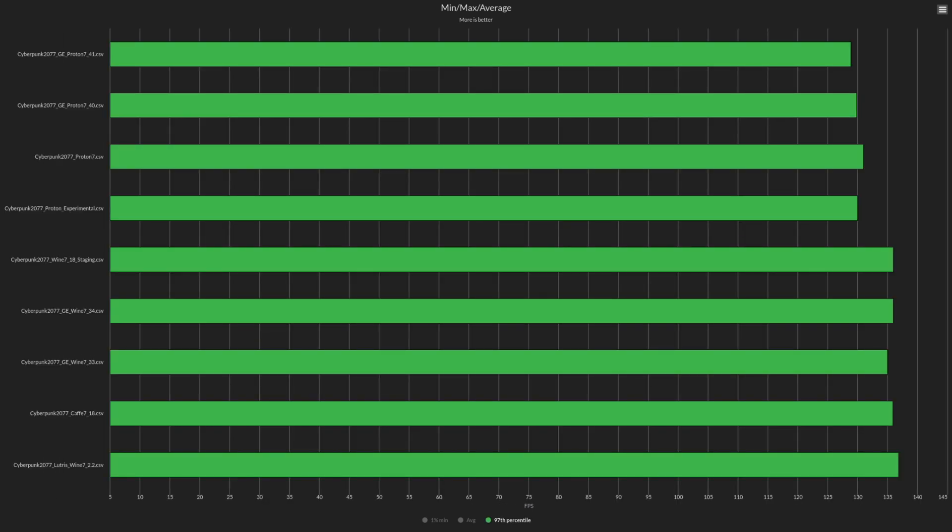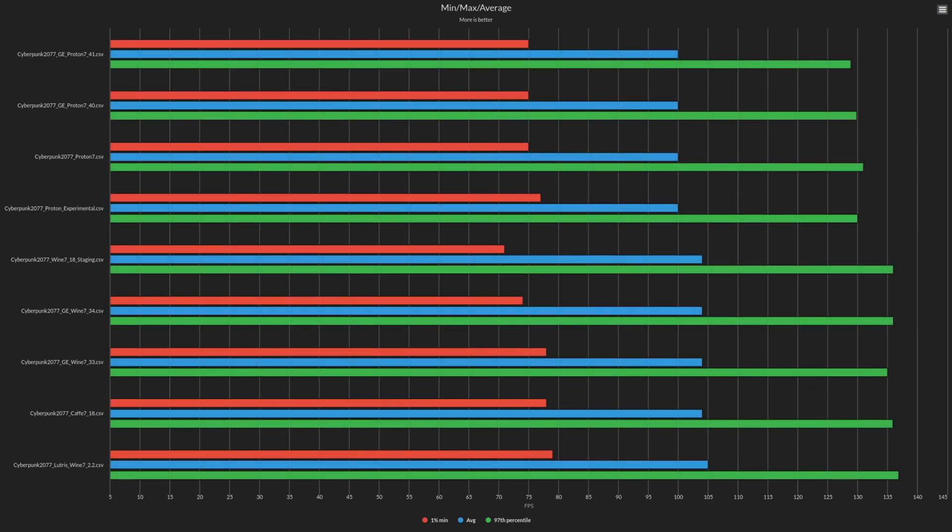Looking at the 97th percentile: GE Proton 7.41, 7.40, Proton 7, and Proton Experimental are all performing roughly the same. Wine 7.18 Staging is performing really well, similar to Wine 7.34. Wine 7.33 is performing a little bit less. Cafe is performing similarly to 7.34 and Wine 7.18 Staging. And as with all previous benchmarks, Wine 7.2.2 is performing the best on the 97th percentile. Let's have a quick look at all the stats together to give a clearer picture.